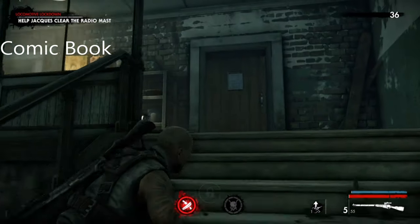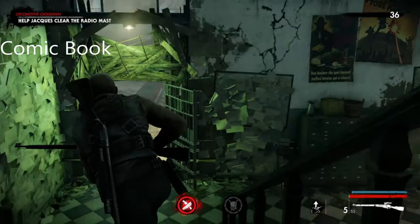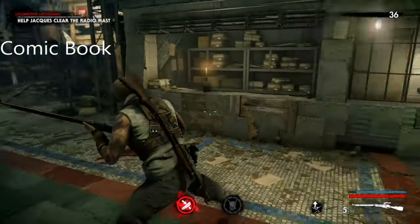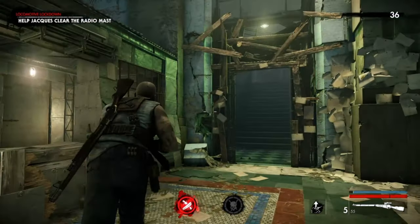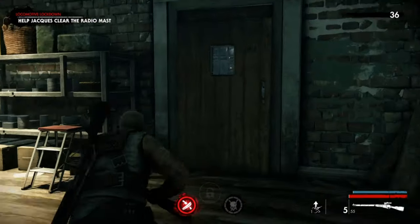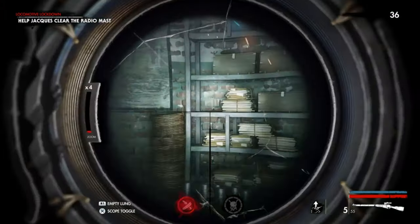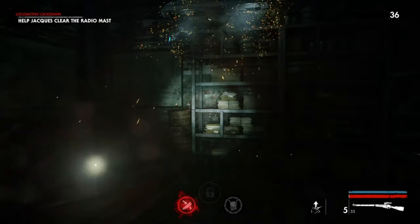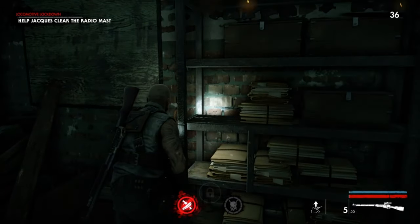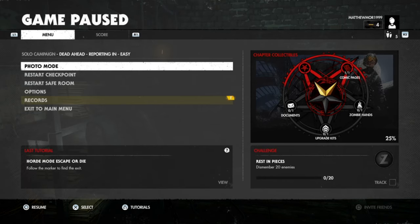Okay, this is the first collectible in the game. What you need to do is go to Bruno. Bruno will let you into the door to the right, and then the first thing you need to do is come up the stairs and go through this particular door. Once you come through this door, as you can see right there, there is a comic book glowing. So that is the first collectible in this particular chapter.